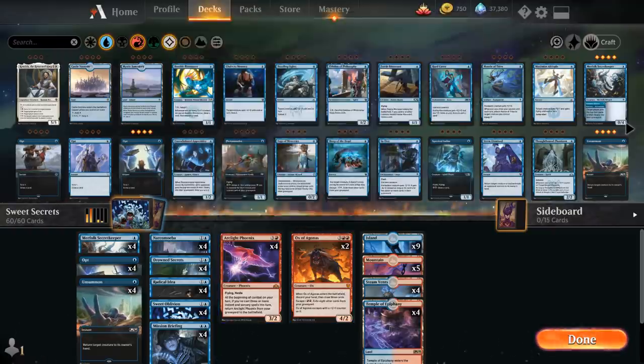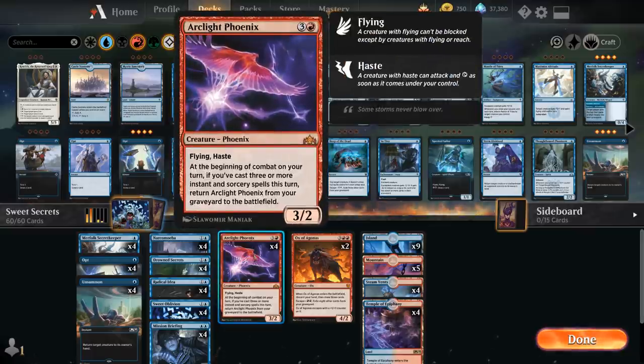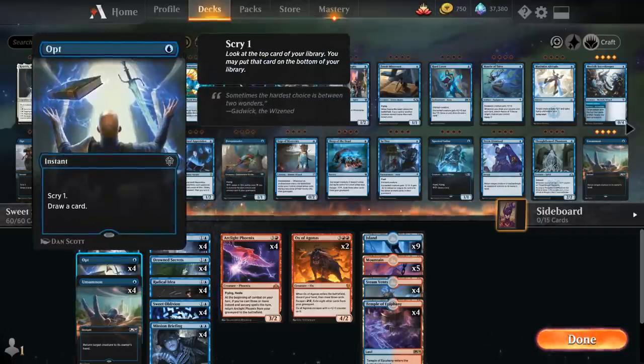At one mana we have the full playset of Merfolk Secret Keeper, which can be a 0/4 blocker as well as a way to put four cards from our library into our graveyard, also counting as a sorcery for Arclight Phoenix purposes. Often what we want to do is save up a bunch of cheap mill effects and then on turn three or four cast a whole bunch of them, hopefully mill a few copies of Arclight Phoenix and get them back right away.